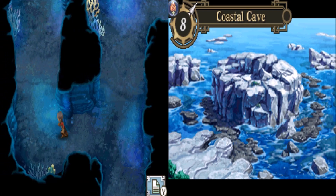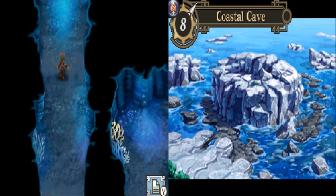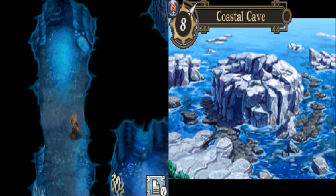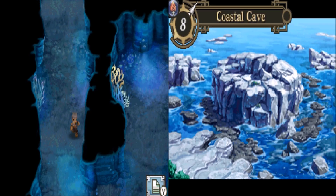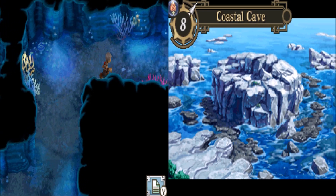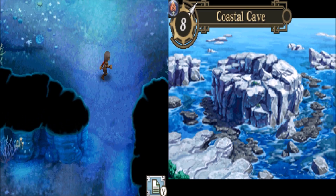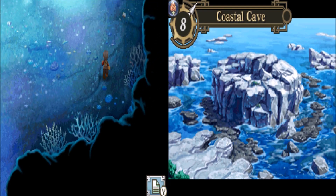It's weird how it says 'it escaped safely' whenever you escape. Shouldn't it be 'you escaped safely'? It's a dead end. Alright, let's go back to the other room then. It escaped safely — or 'they escaped safely' it should be. It should definitely be 'they' or 'you.' It should never be 'it.'